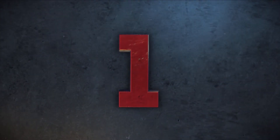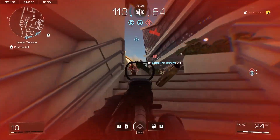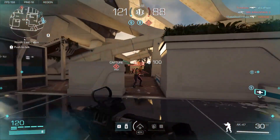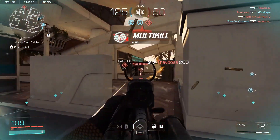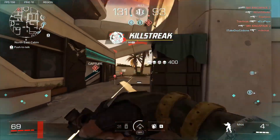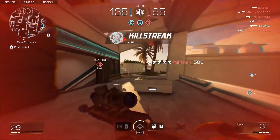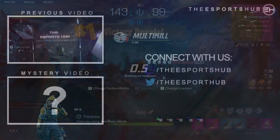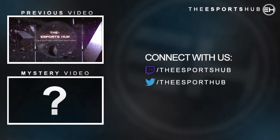And now your number one eSports Hub X Defiant clip belongs to Jade Science. Jade Science is able to lay waste to an entire team using not only the AK but the sniper rifle as well, showing a mastery of two completely different weapons to put the enemy team in the dirt and putting themselves as your number one X Defiant clip.